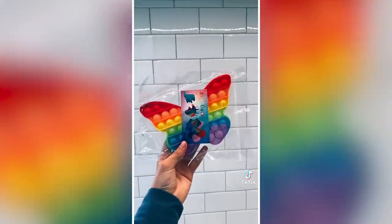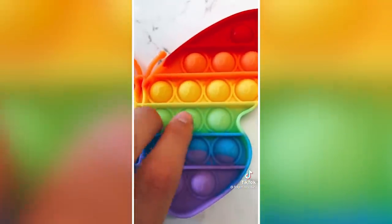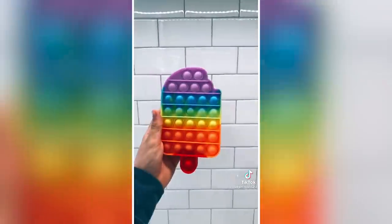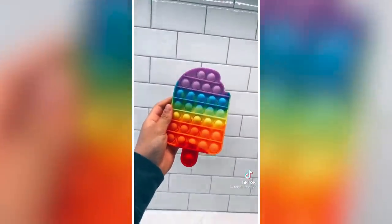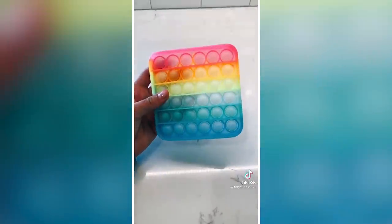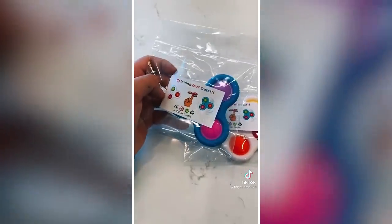Next is a butterfly — look at how cute! I love how it even has little butterflies on the actual popping things. Let's try the other side — amazing! And this is actually a really big poppet. I have wanted a popsicle poppet for so long and it's rainbow! This poppet is like rainbow but clear — look at that. I also got these fidget spinner dimples — go check them out!